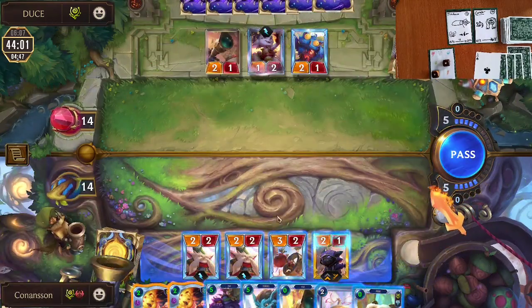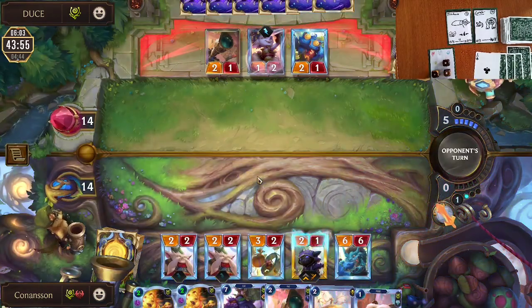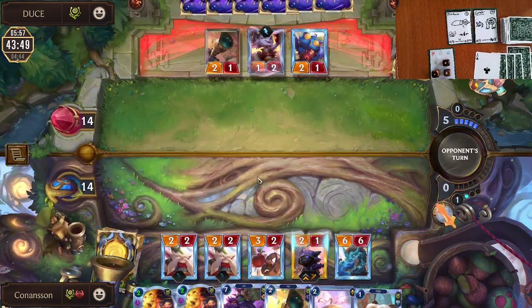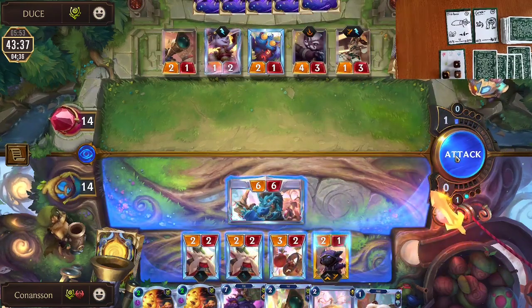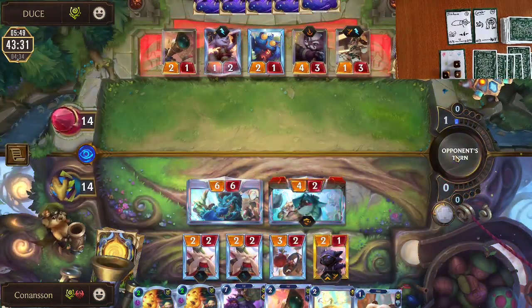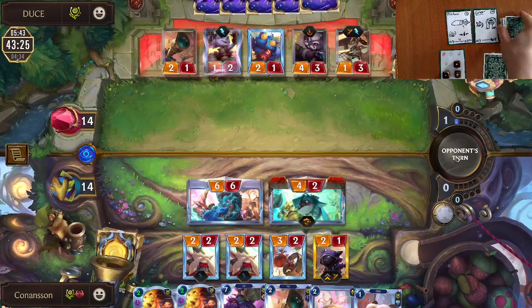On turn 5 we play out our Shark Trainer with the double discount. This decision is pretty obvious — our Furious Fairfolk is not yet activated, and Bandle City Mayor only discounts the first unit you play each turn, so Shark Trainer it is.